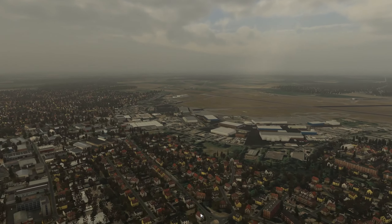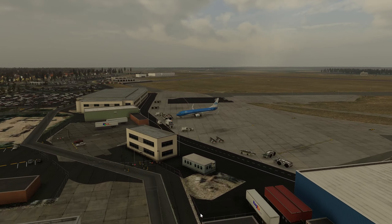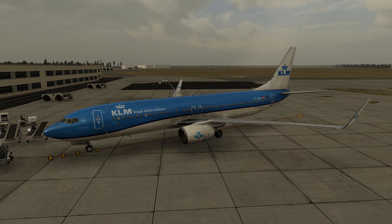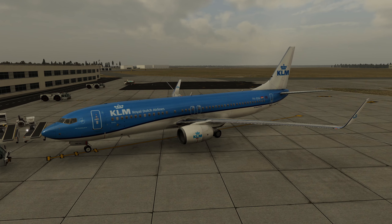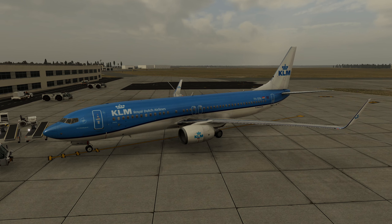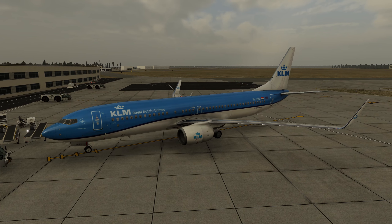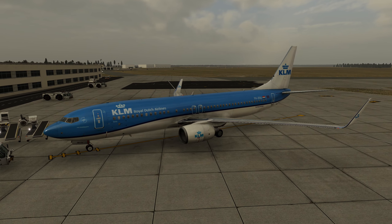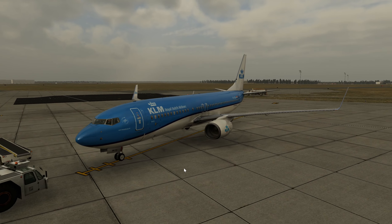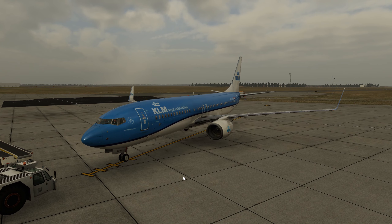Hello ladies and gentlemen, welcome here to Norwich on the eastern side of the UK. We'll be flying the 737-800 by Zibo once more to celebrate. Actually, it was pure coincidence. Currently we've got 410 subscribers on the channel, and I thought — what else is there at 410? It's the flight ceiling of this aircraft. The 737 can go to flight level 410, or 41,000 feet.